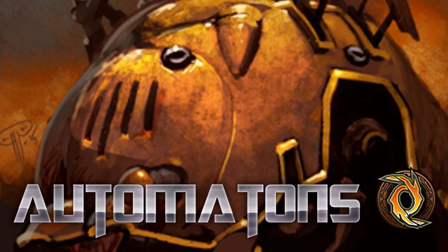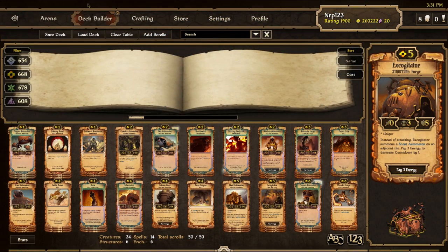What's up scrollers, it's Nerp here and this is my deck guide for Automata Energy. Automaton decks are widely considered the best decks in Scrolls right now. I've been primarily playing this deck build the past couple of weeks and now I'm at rank number one with a rating of 1900, so it's been doing very well.